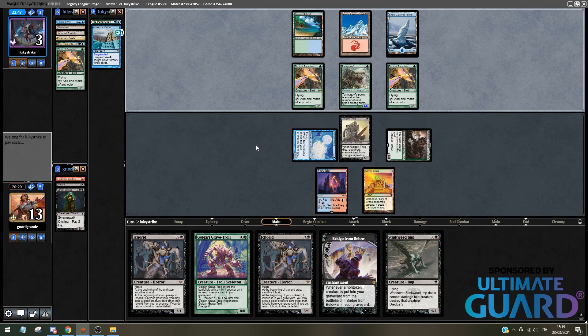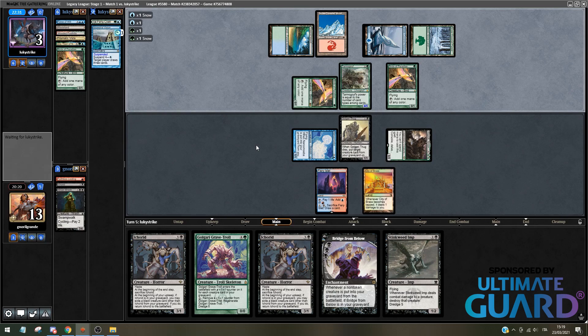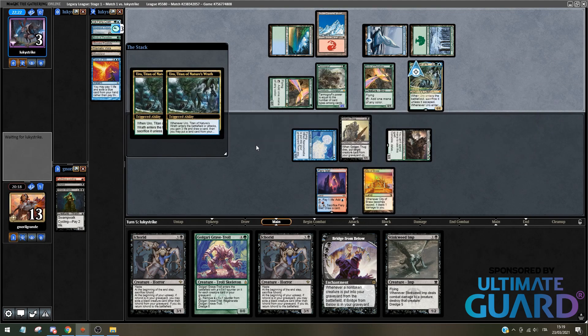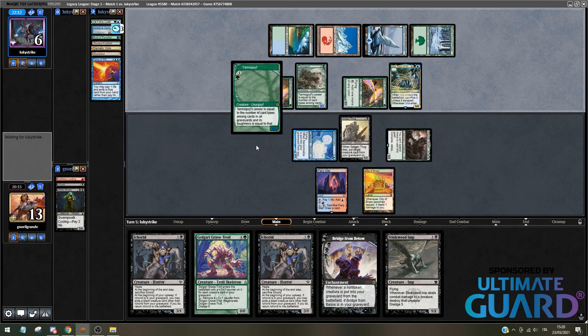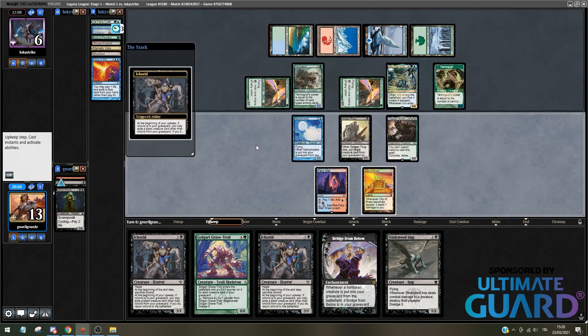Opponent draws for the turn and they can flashback Uro. Plus, upward... I don't think my opponent will bring in Cage since they play Uro in their deck, so I'm not bringing in anything. The only card you can bring in this matchup is really Shenanigans. Tarmogoyf is smaller now — there's only creatures and sorceries. If I bring back the Ichorid exiling the Street Wraith, Tarmogoyf becomes a 1-2. Does that mean they have lethal if I bring back the Ichorid? Because the Tarmogoyf being a 1-2 — yeah, they can block the Hogak. I think they might just chump block. I'm going to bring back the Ichorid now.